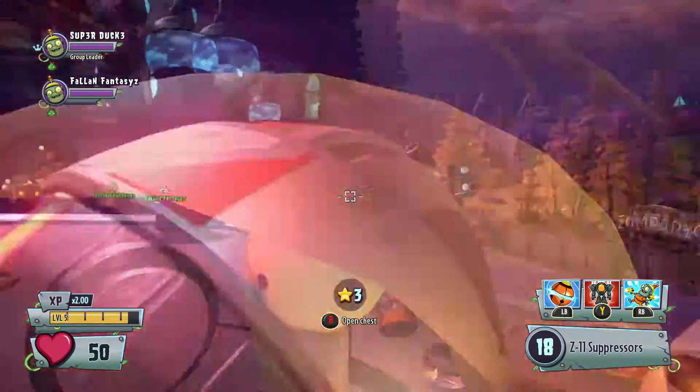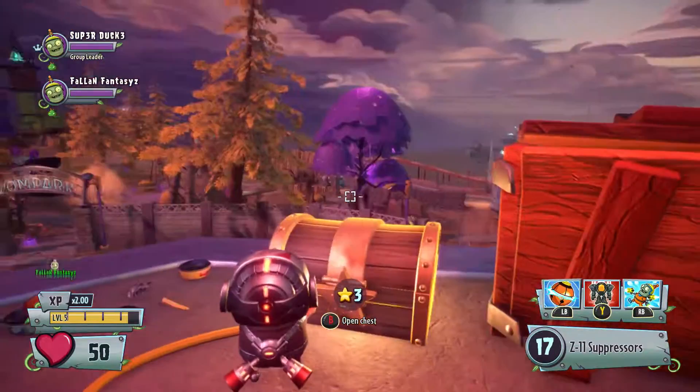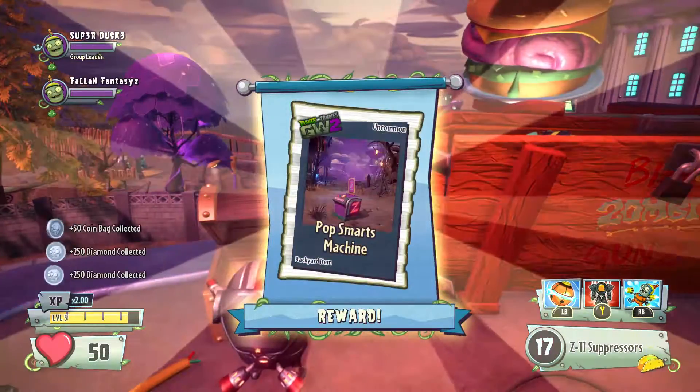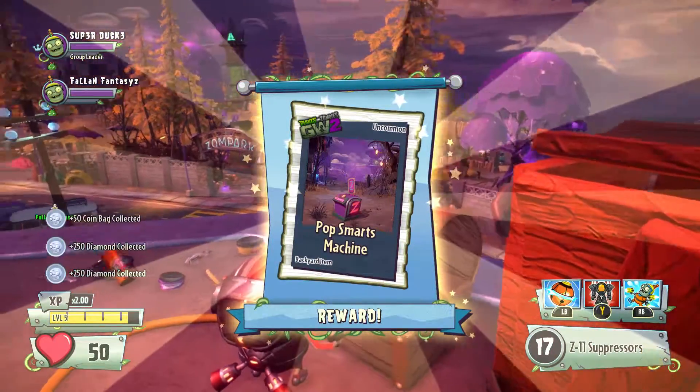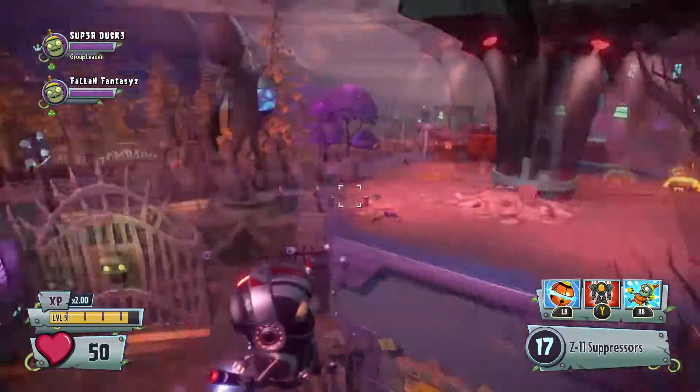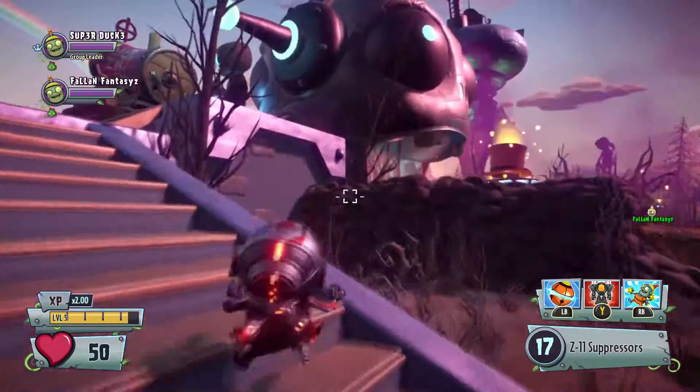Here's the only chest in the zombie area. I know there are some out there and stuff, but I'll do videos on those later. Let's see what we get out of this chest - we get a Pop Smarts Machine. Not bad, it's uncommon.